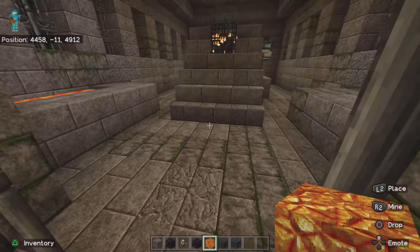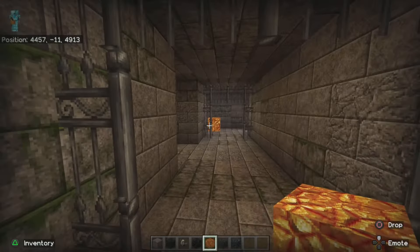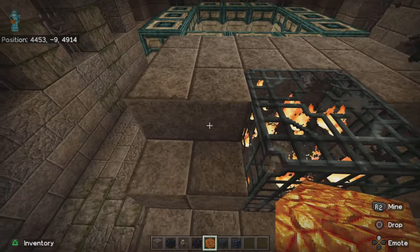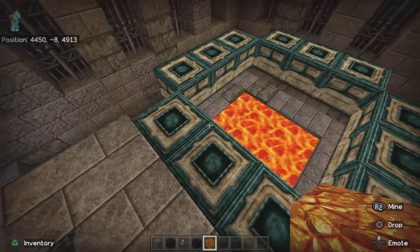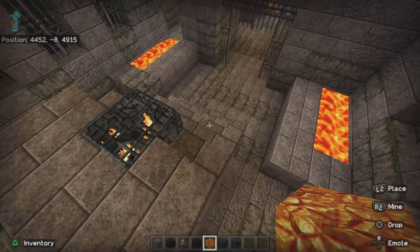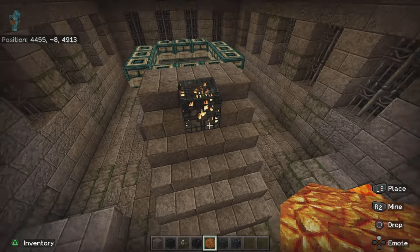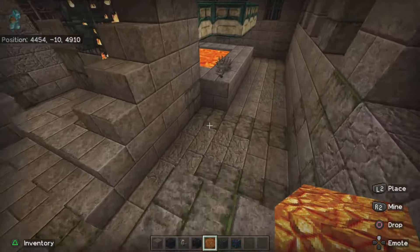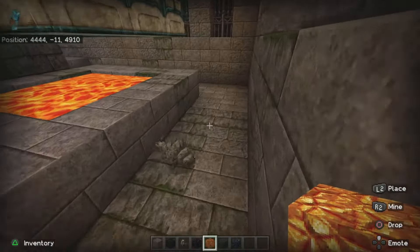I can confirm that looking for an end portal is even more annoying in creative than it isn't in normal. That's a little bit boring but okay. Now can we get one of these guys to spawn? There we go - jeez, how prickly are they?